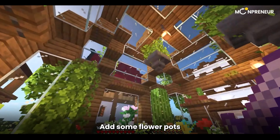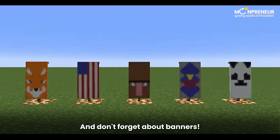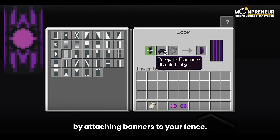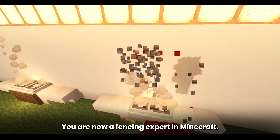Step 4: Keep crafting. If you need more fence pieces, keep repeating steps 2 and 3 until you have enough to fulfill your creative vision. Remember, you can use different types of wood planks to create fences with unique styles — use oak wood planks for an oak fence, or birch wood planks for a birch fence.